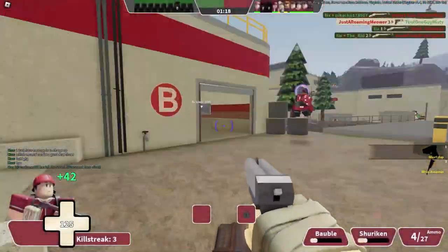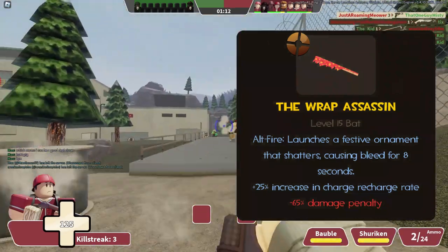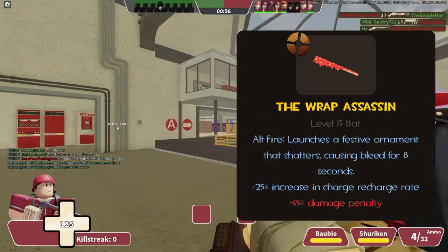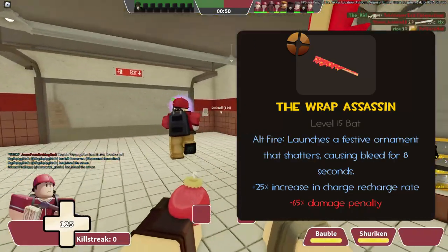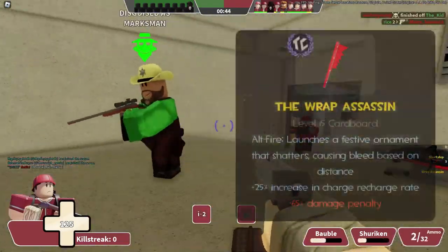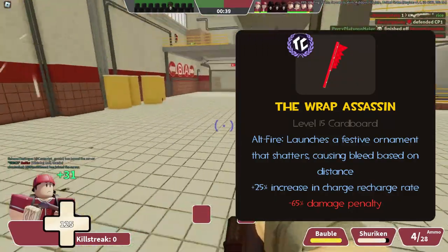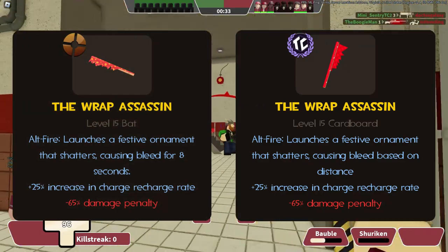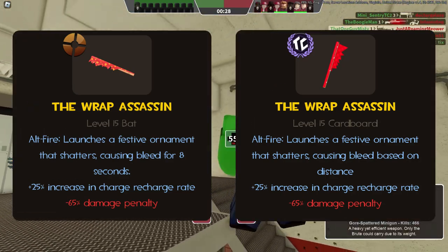Finally, ending Scout's weapons is the Wrap Assassin, under the same name in Typical Colors. In TF2, the Wrap Assassin shoots a 12-damage ornament that deals 5 seconds of bleed damage, recharging in 7.5 seconds, but the bat deals 65% less damage. There's also an unlisted stat allowing the ornament to get guaranteed crits if it's been in the air for about a second. In Typical Colors, the bauble has a base damage of 40, and the bleed duration has reverse falloff — lasting longer the further away you land a shot. These are pretty good changes: increased bauble damage and the reverse falloff bleed mechanic reward landing shots from a distance.